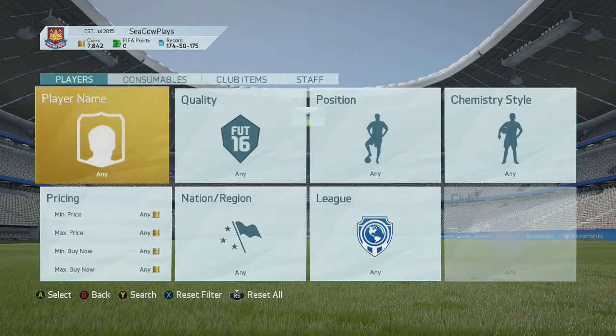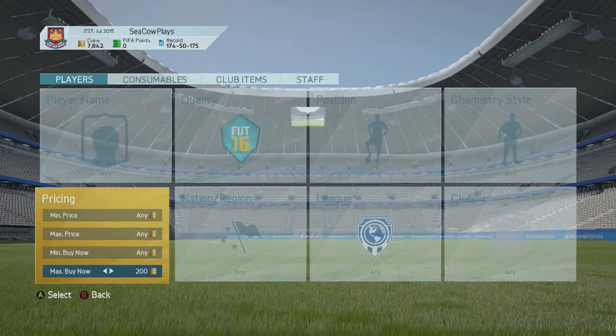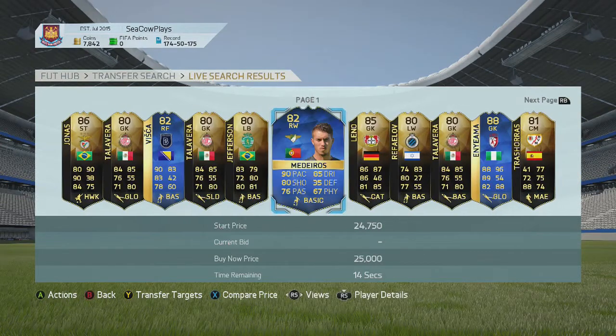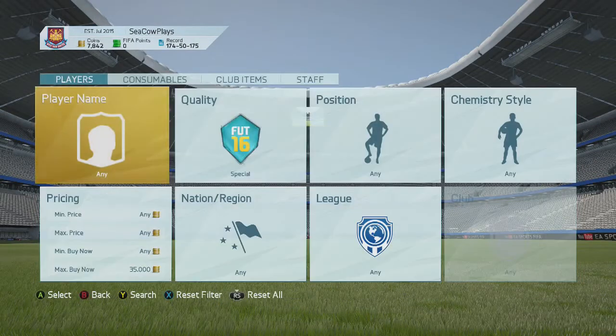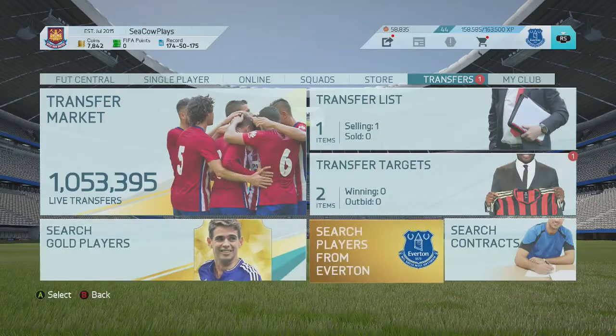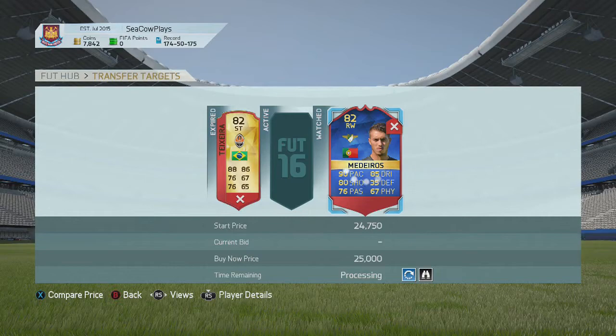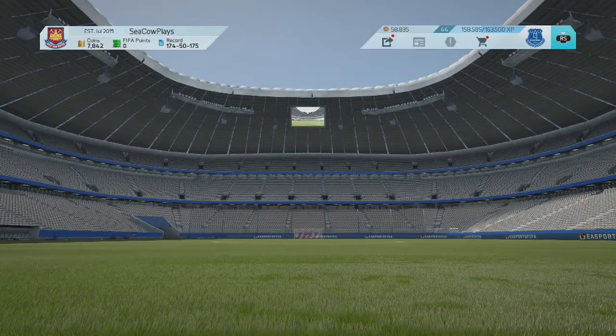I don't have the budget right now because I'm doing something for another video with a different team, but basically just go under — let's say your budget is 35k. I would pick up an inform because informs fluctuate in price a lot. So let's just say this dude, we'll add him to the transfers. If you pick him up for, let's see, he's gonna expire for 25, so you pick him up for 22,000 — he could go up to 35 later tonight.